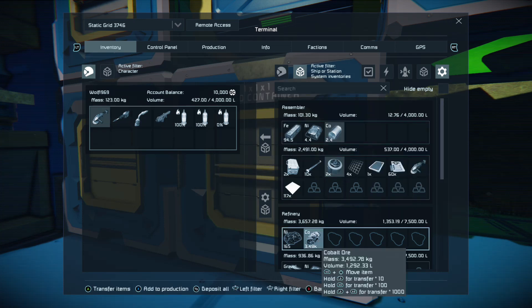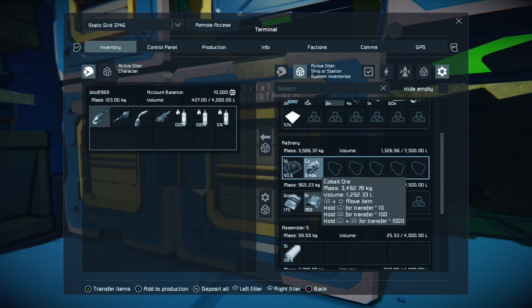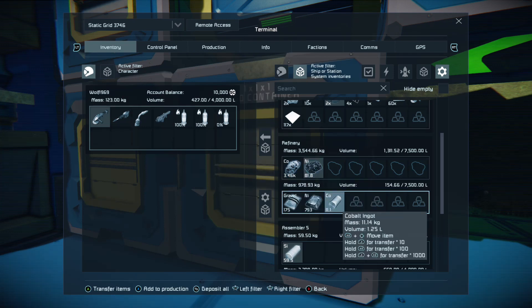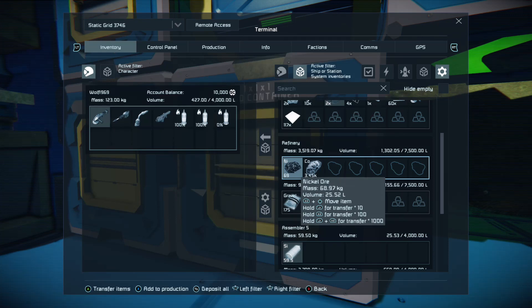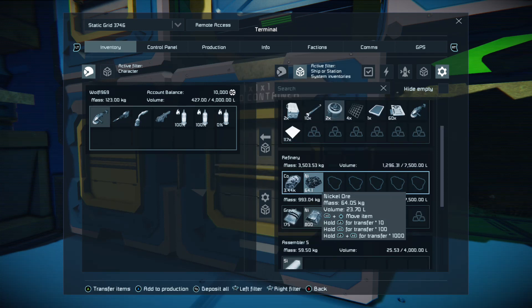You'll see the refinery is quite happily producing nickel ingots. If I quickly want to move it to cobalt, I hold the right bumper and push left on the D-pad — I can now make it start producing cobalt ingots. You can move anything around in production by using the right bumper and the D-pad. So if you want to switch from cobalt ore back to the quicker nickel, hold down the right bumper and press left to switch back to nickel, or press right to go back to cobalt. This will help you speed up production a great deal.